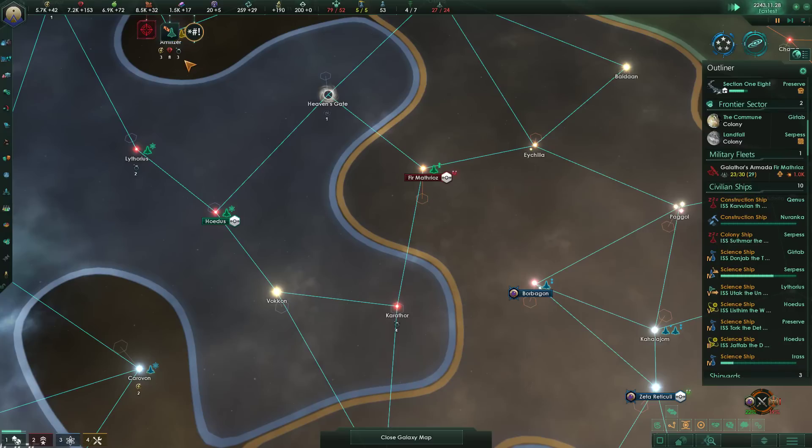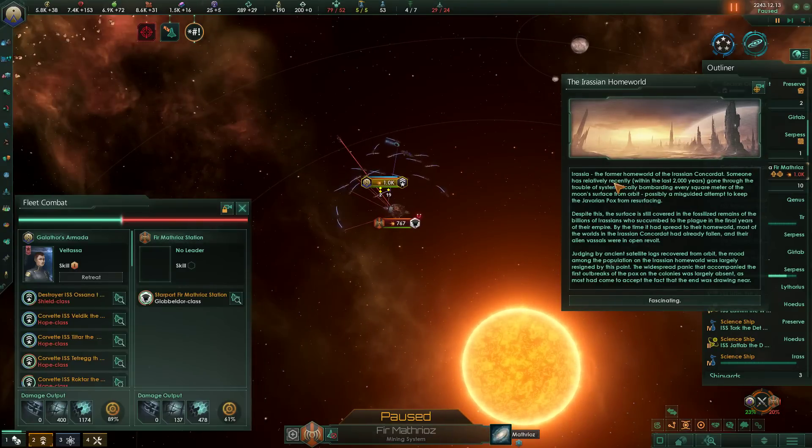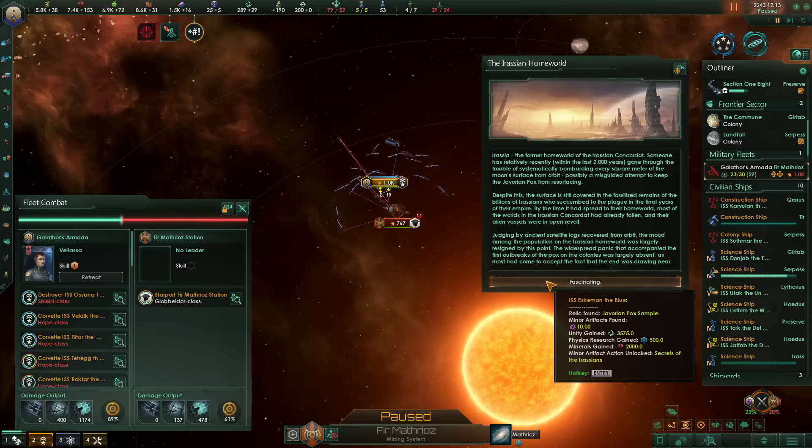Landfall has been established — awesome. We're gonna engage in combat here with the space station. The Eurasian headquarters — Eurasia, former homeworld of the Eurasian Concordant, has relatively recently within the last 2,000 years gone through the trouble of systematically bombarding every square meter of the moon's surface from orbit. Possibly a misguided attempt to keep the Javorian pox from resurfacing. The surface is still covered in fossilized remains of billions of Eurasians who succumbed to the plague in the final years of the Empire. By the time it had spread to their homeworld, most of the worlds in the Eurasian Concordant had already fallen, and their alien vassals were in open revolt. The mood among the population was largely resigned — the widespread panic that accompanied the first outbreaks of the Pox largely absent, as most had come to accept that the end was drawing near. Relic found — Javorian pox sample.